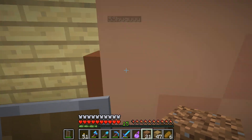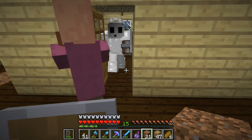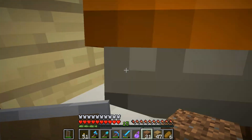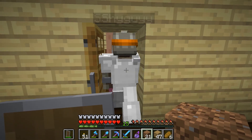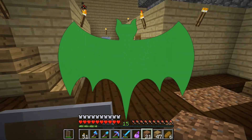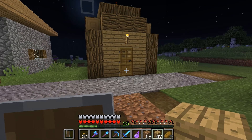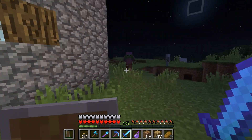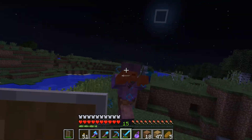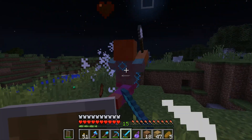There we go — I got one of them in a room. Now it's nighttime, so what we need to do is go hunting. I now have an enchanted iron shovel — Efficiency 3, Fortune 1. We'll leave them up here.